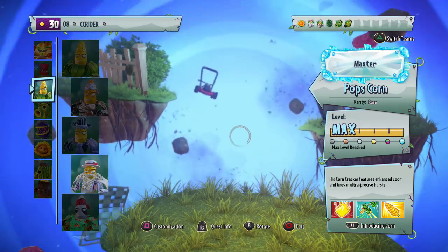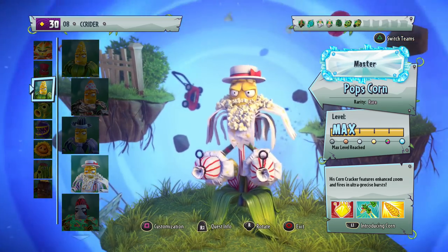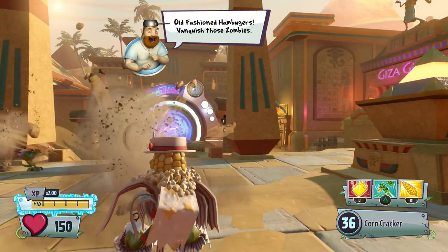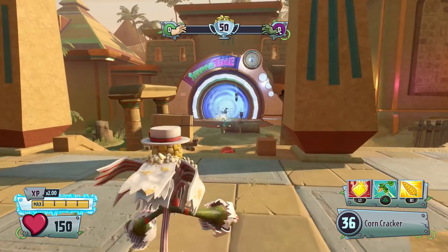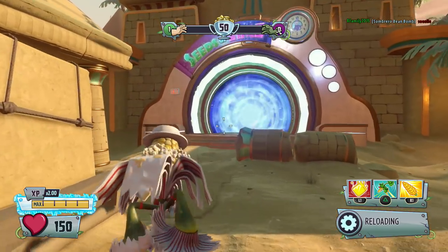Number four has to be the Pops Corn. Pops Corn is near and dear to my heart — I always like to call him Poppa Corn because that's just more fun and easier for me to say, and people get really mad at me for that. But I love the Pops Corn so much. I love his style of gameplay. He has the triple shot — similar to the Super Commando Soldier or the Citrus Cactus in Garden Warfare 1 — one press equals triple shot.